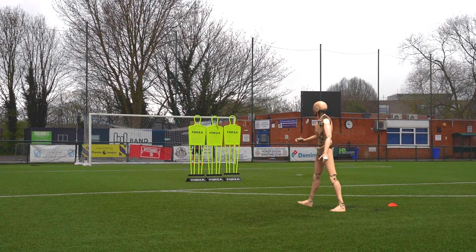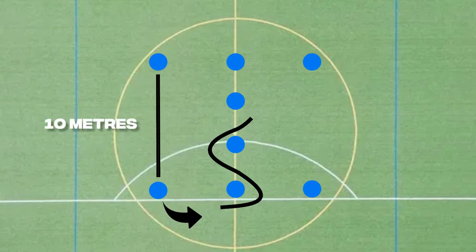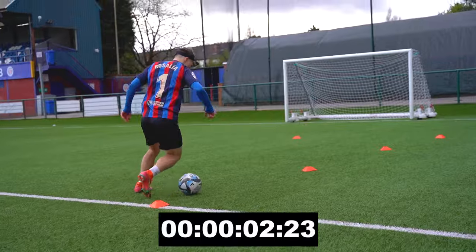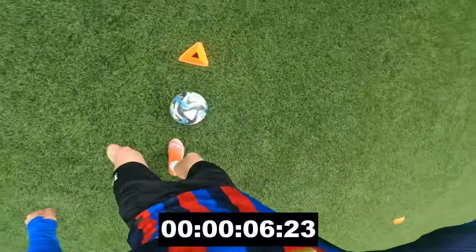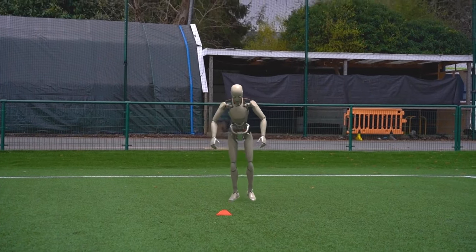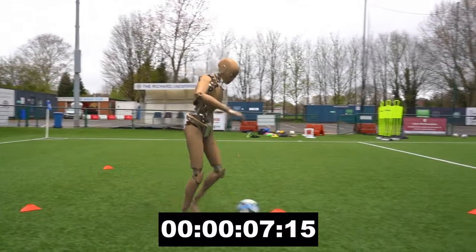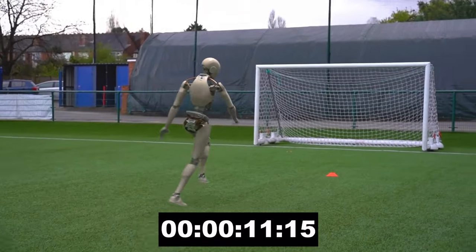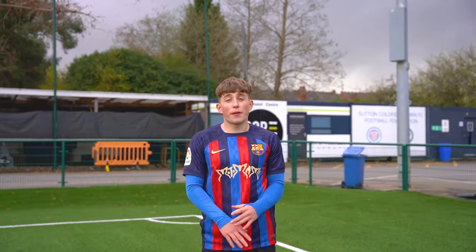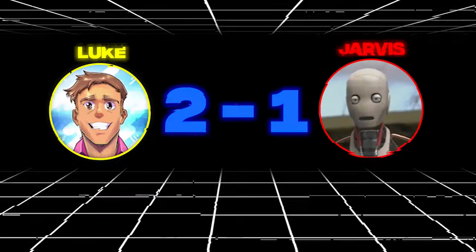For challenge number three, we know that Jarvis is pretty good with the ball at his feet, but how good is his speed? I've set up some cones on the pitch — we have to sprint 10 metres to the football, do a short dribble in and out of the cones, dribble back and place the ball where you got it from, and end with a 10 metre sprint to the finish line. Jarvis, it's your turn — you need to beat 11 seconds. He's pretty slow off the pace, isn't he? 13 seconds — hold the L, buddy. Somehow I managed to beat a robot at a speed challenge. To be fair, Jarvis, you're not very fast off the ball, but on the ball you are rapid. We do need to work on your sprint speed. That officially puts me 2-1 up against a robot.